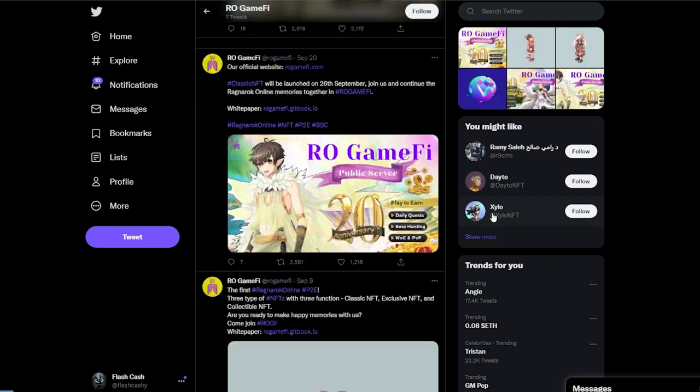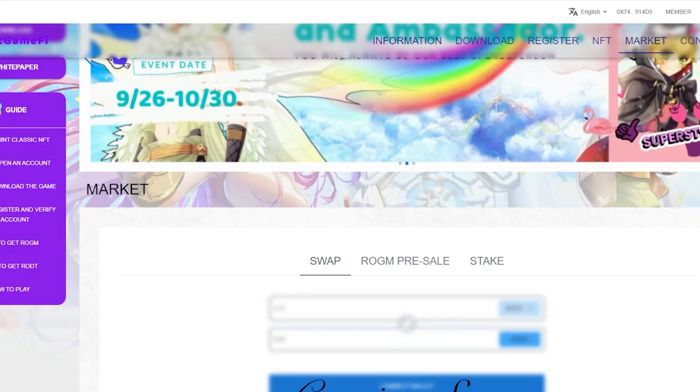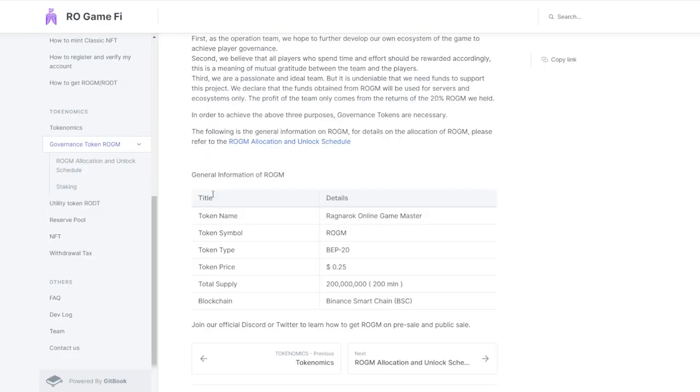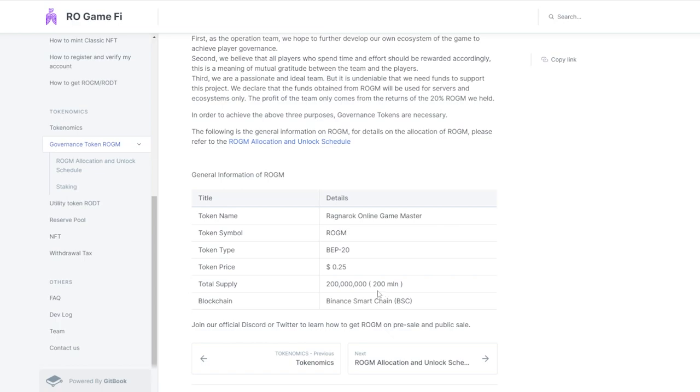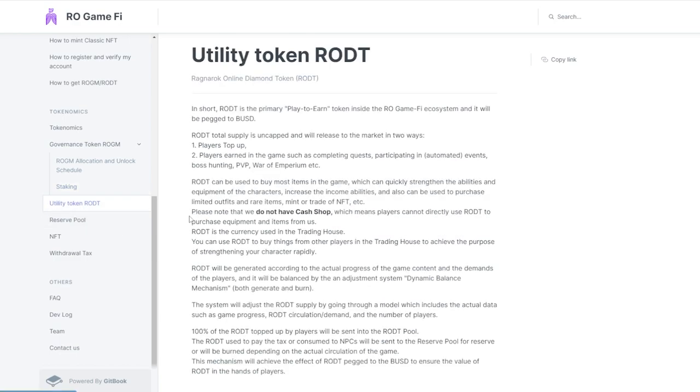As mentioned, you can earn up to $300 per month and the community is pretty active with a lot of players. For the token details, the token symbol is ROGM, it's going to be on Binance, with a token price of $0.25 and a total supply of 20 million. Staking is coming soon as well.